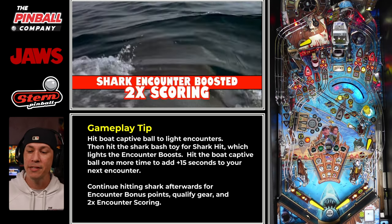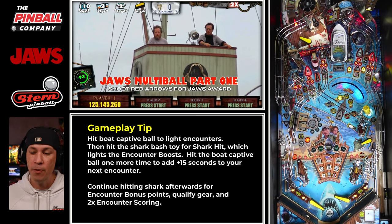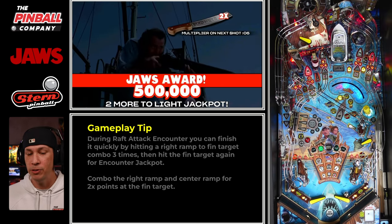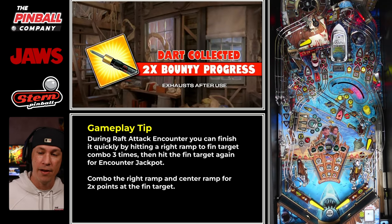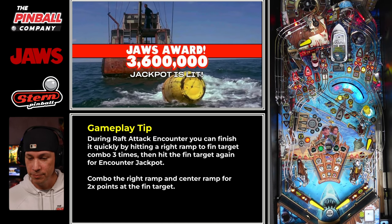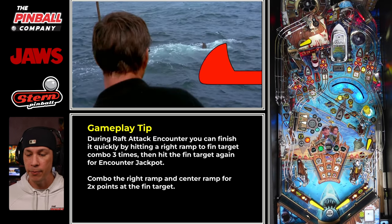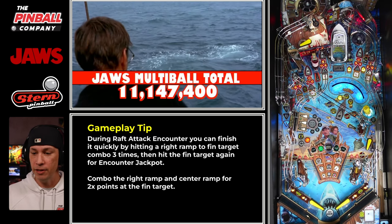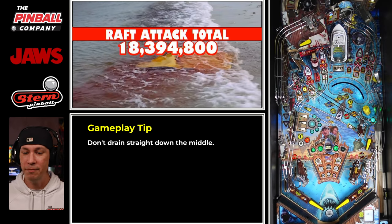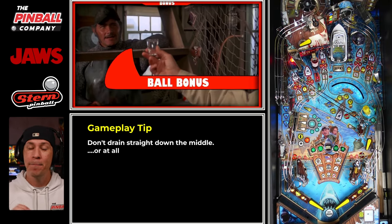This isn't the cleanest Raft Attack mode right now, but I don't mind taking it in this spot because I know I can use multiball to get to my 2x scoring, and I have the extended timer for the extra 15 seconds — so plenty of time. The goal of Raft Attack is to hit the right ramp and then the fin target, over and over again. You could even hit the left ramp and do that too. I end up draining super fast, but you get the gist of what you're supposed to do — just don't drain right there.